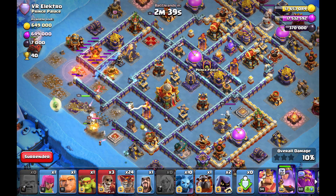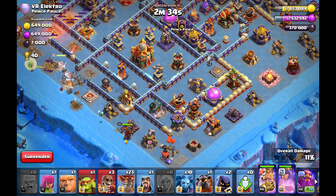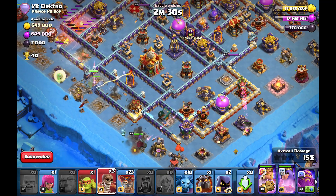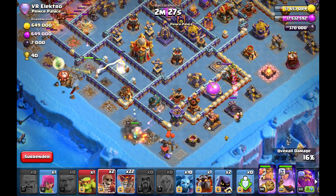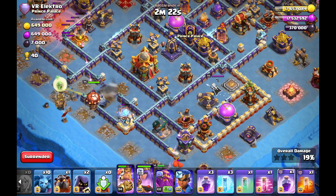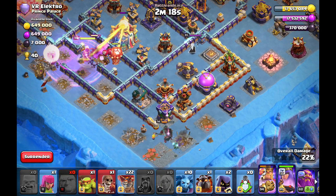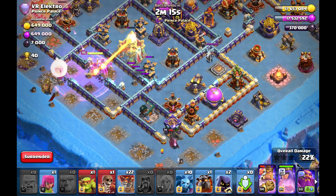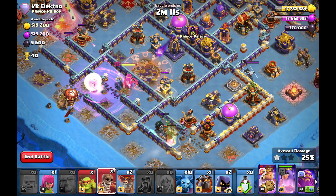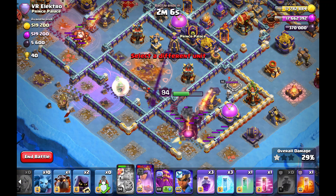Funneling the other side with my king as well — I have wall breakers for my king so he can get the scattershot and the enemy Royal Champion. At nine o'clock the flame flinger goes towards the ground bow, my queen tanks the ground bow the whole time. My king is now going inside and clearing out the scattershot as well — the flame flinger survives and can target the scattershot.